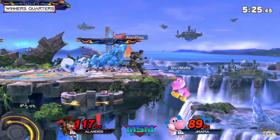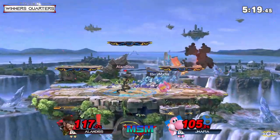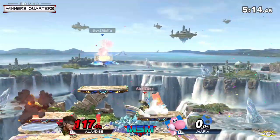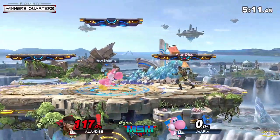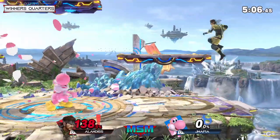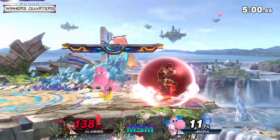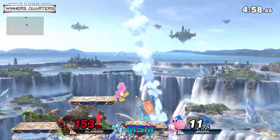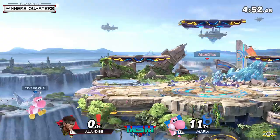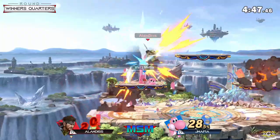JMafia doesn't really let Alan get momentum for long — he immediately fights back with great combos. Missed that egg lane into forward air, but the idea was definitely there. A lot of people instinctively roll away from the grenade when you get down thrown like that, so really good stuff for Alan to see that and turn it into a kill. You never want to be forced to approach against a Snake. This match can go either way.